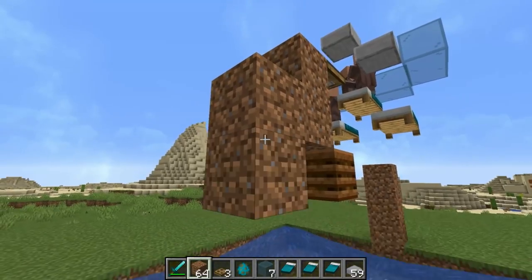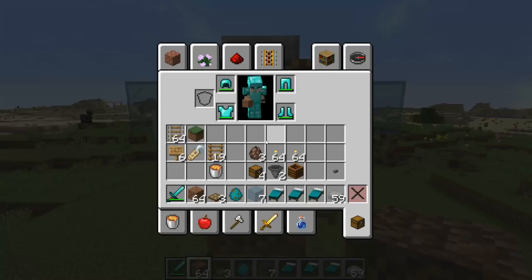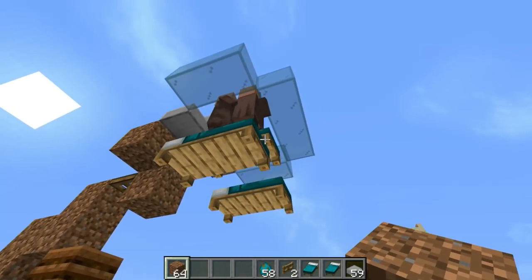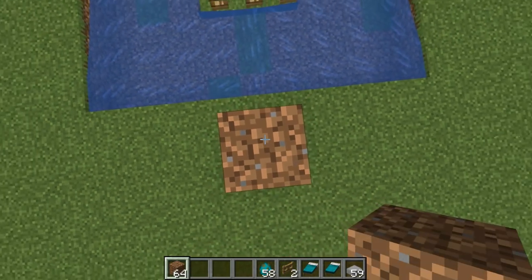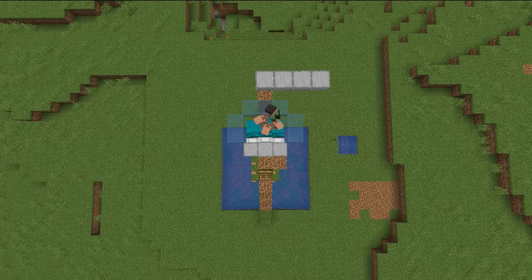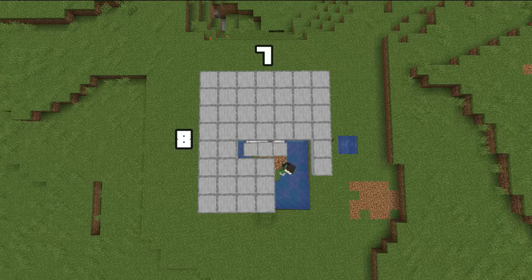Now you want to build a staircase down like so. Then place 3 temporary blocks like so, grab another trapdoor and put it like so. Before it goes night though, we want to place our roof down so the zombie doesn't burn when it becomes morning. We want to build up, add 2 more blocks, and then place a slab like so — and then we want to have a 7 by 8 roof. Now you're ready to get your zombie in place, so it's time to wait till night.